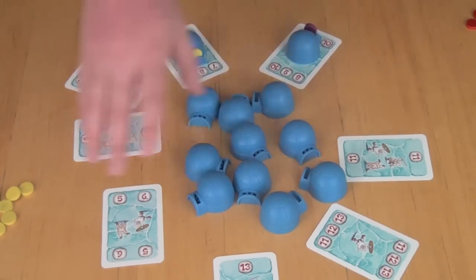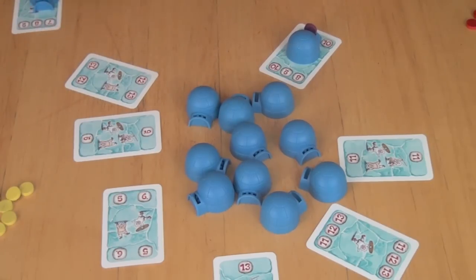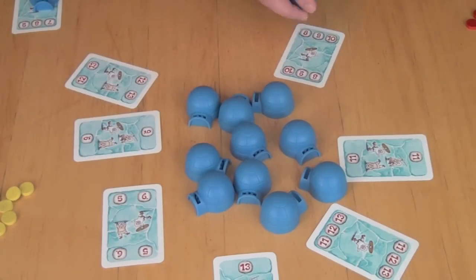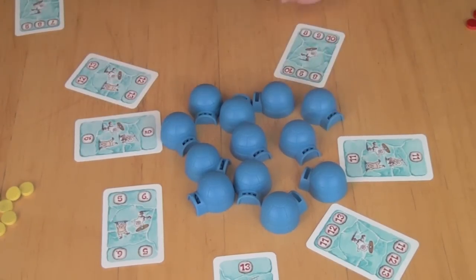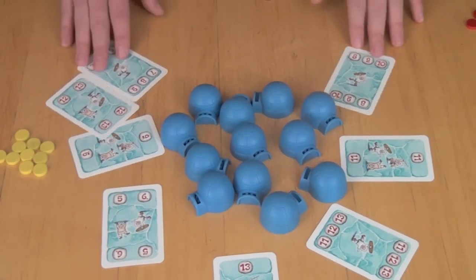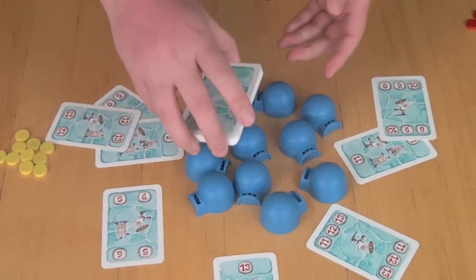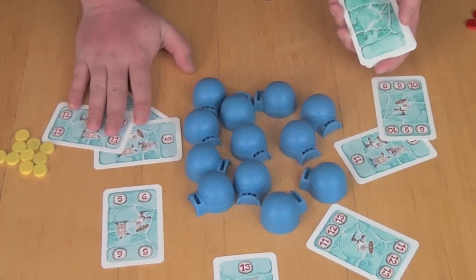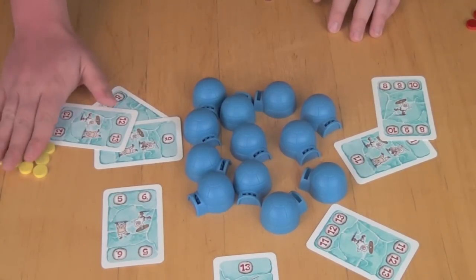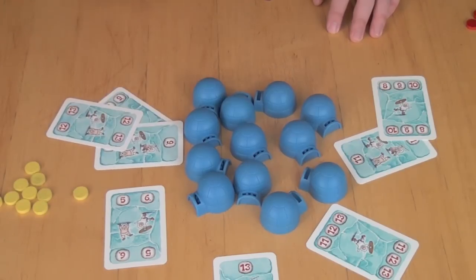You'd go around resolving these in whatever order you want. Yellow guessed 7, 8, or 9 — well, it's 9, so they'd get this one. Purple guessed 8, 9, or 10 — well, this one is 6, so they're not right. They would lose their thaler, and this would go back in the center. All of the igloos go back in the center, you'd deal out 9 more cards and go around again. The game ends after a round where you can no longer replenish 9 cards from the top of the deck. And at that point, whoever has the most points by accumulating thalers from opponents, keeping their own thalers, and collecting cards is going to be the winner.